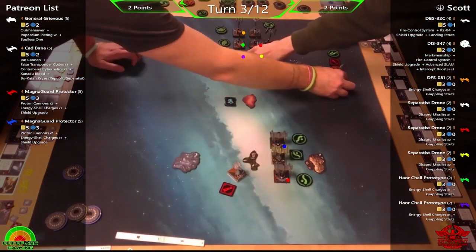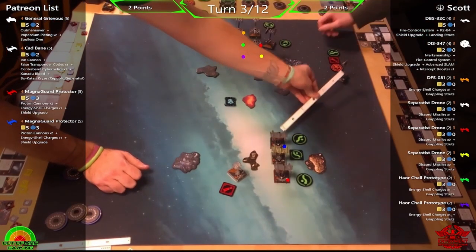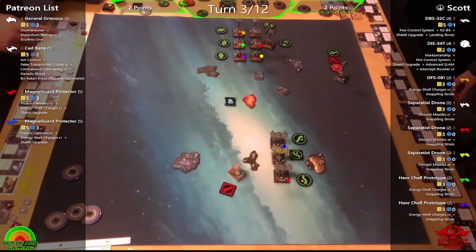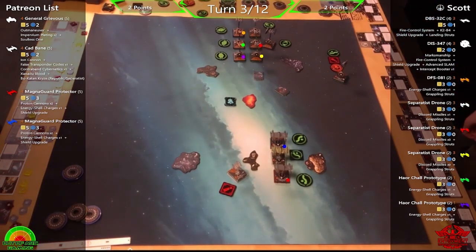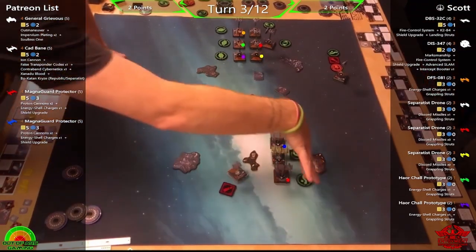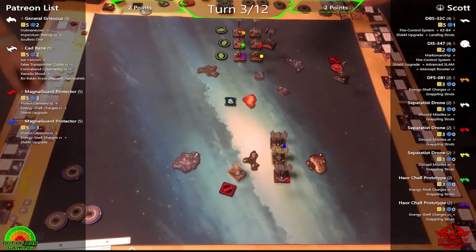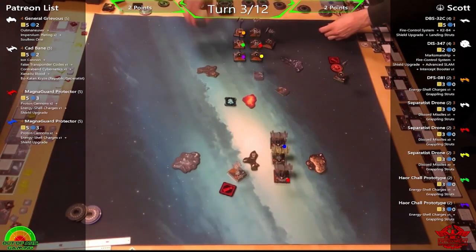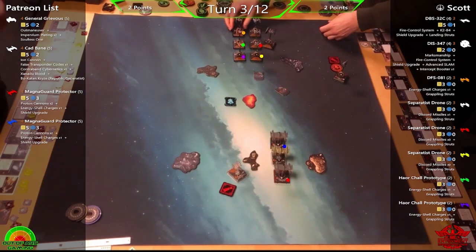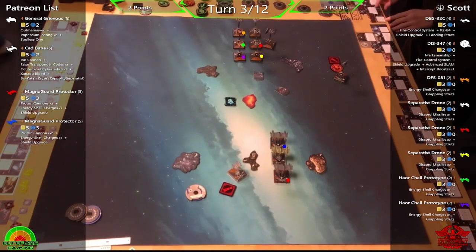Looking back, the Tri-fighter is a little out of position — should be about one bank further forward — but it's out of range so that's fine. Phil imagines it doing a massive loop to come back later. It would have been nice to take it out and get the four full points; the Fire Control Systems make it a big gun, and the Tri-fighter has three dice naturally — a squishy interceptor but punchy.